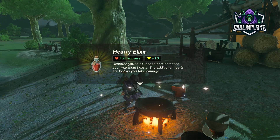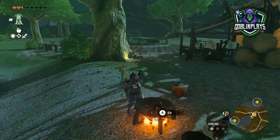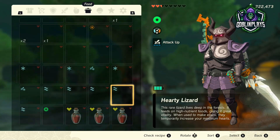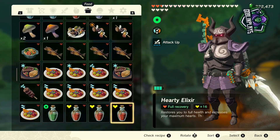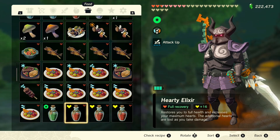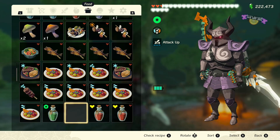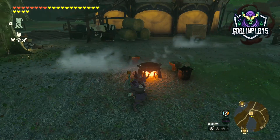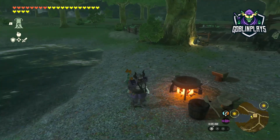16 extra hearts — definitely an insane OP amount. Let me show you how this bad boy works. I'm pretty damaged up right now. Full recovery plus 16 hearts — that is insane, that is crazy.